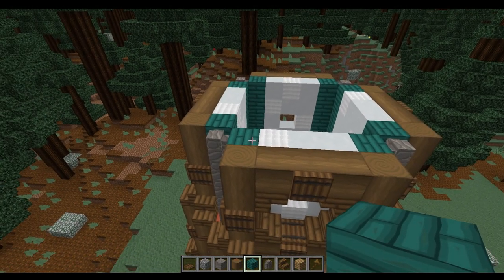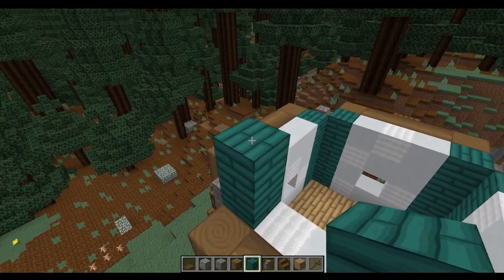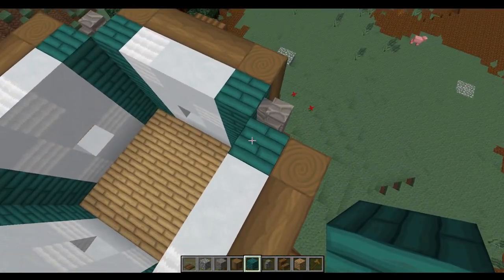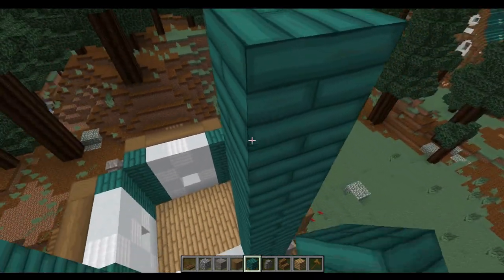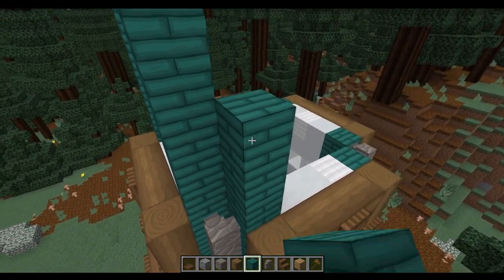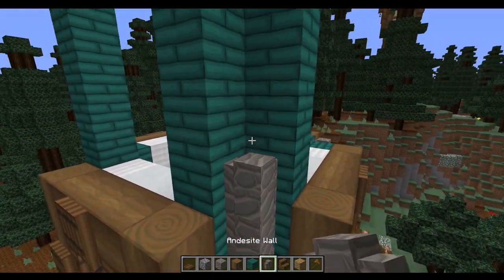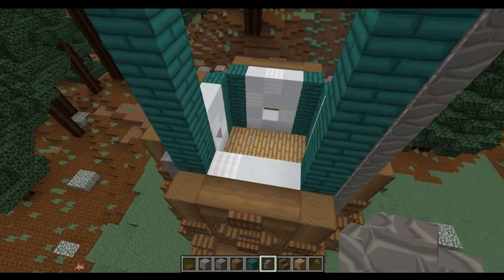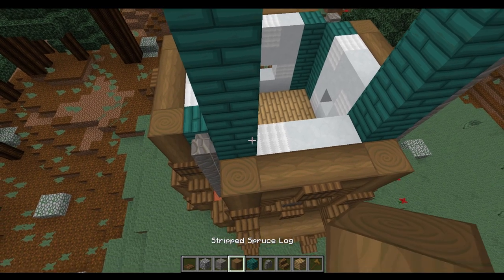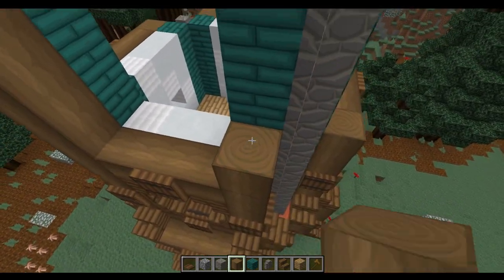All of those windows are in place and we're going to carry on upwards. We're going to carry on with this warped wood and come up six again — one, two, three, four, five, and six — which gives us the height for the next level. We'll do that on all of these, then also take the walls up to the same level exactly as we did before. In between we're going to place some spruce logs coming up on the outside.